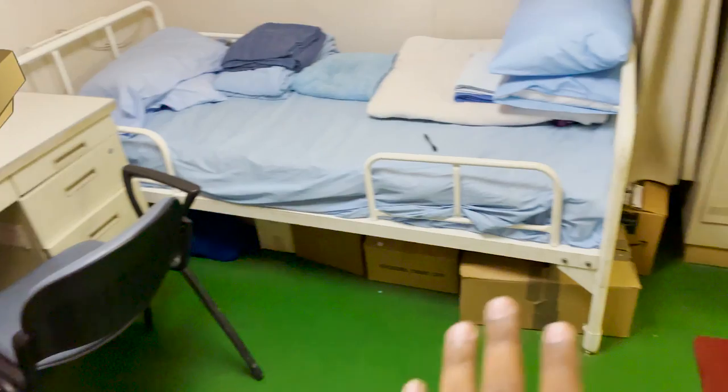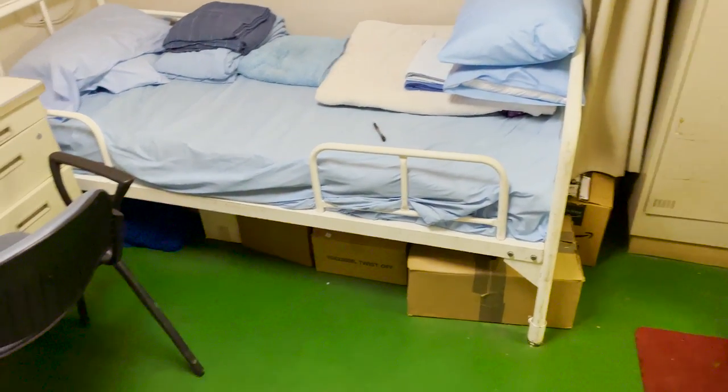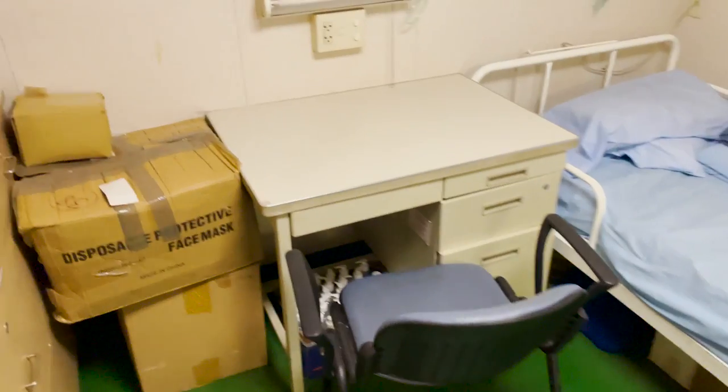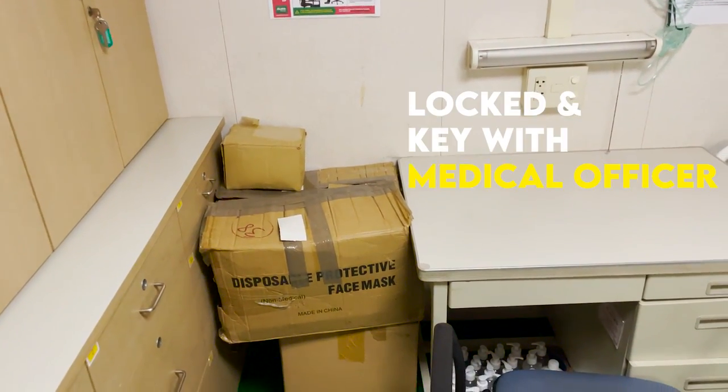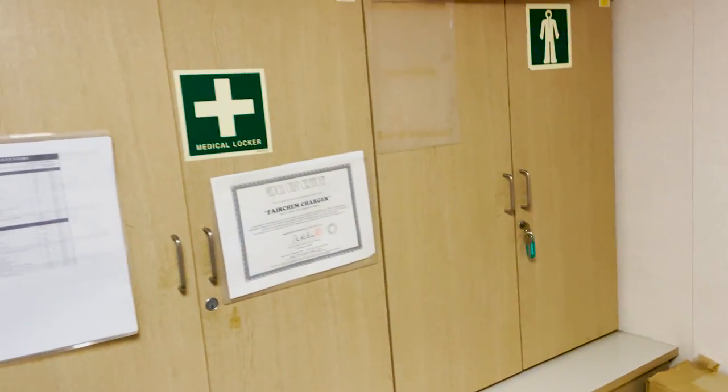Regarding expired medicines — as per regulation, any expired medicine on board must be kept in a box clearly labeled as expired. Most importantly, expired medicines must be stored in a locked place with the key held only by the medical officer. Since hospitals are generally open at all times, it is recommended not to keep expired medicines in the hospital.